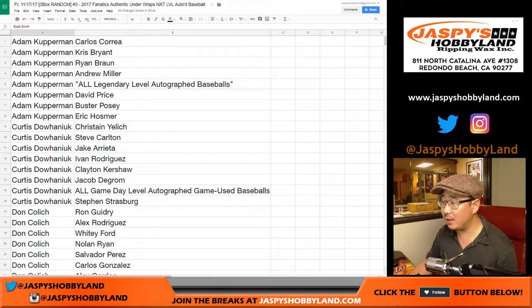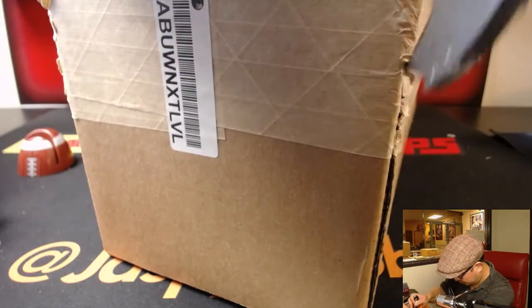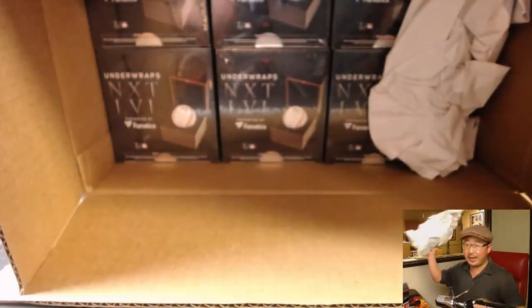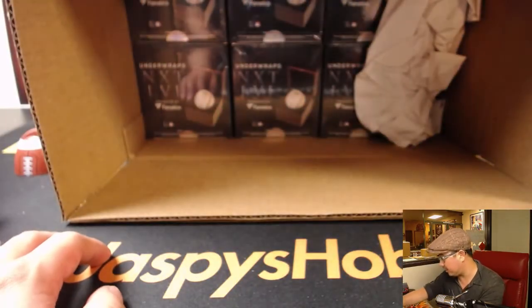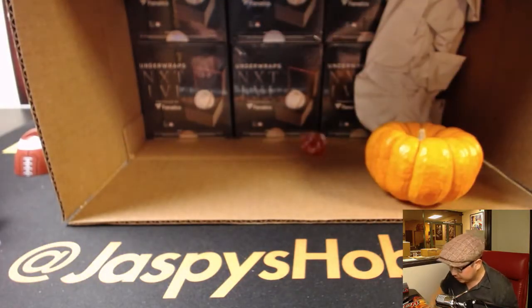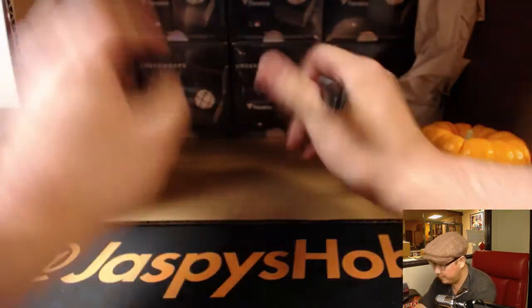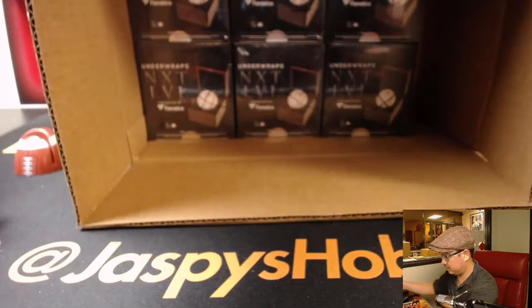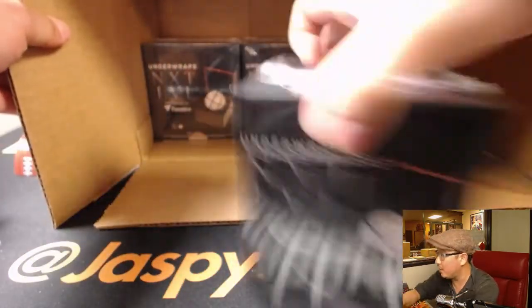Any trades? While you guys and girls are trading, I'm going to pop open this case and we'll select which three boxes we're going to do. Using a die, one through three for the top three and four through six for the bottom three. It's going to be the bottom three, six times. So this is the break we'll be doing right here — break three — and we'll save these for break four. X marks the spot on the box that we'll be doing.